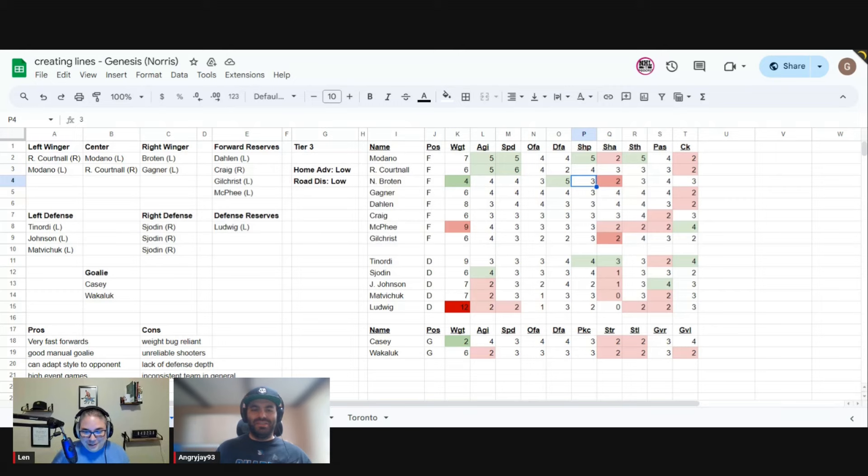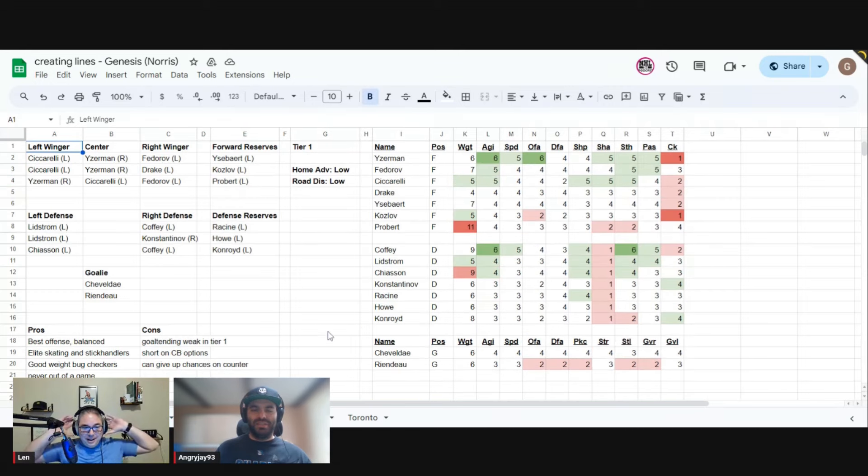On to the mighty Red Wings — this team is stacked. There are lots of green cells, especially at the top. This is probably the most skilled team in the game at forward and defenseman. You get Ciccarelli, Yzerman, and Fedorov — there's no wrong combination. A lot of people put Yzerman at center and Ciccarelli on the slap-shot wing on the left side. Note: Ciccarelli is actually a right-handed shot, so that needs to be corrected.